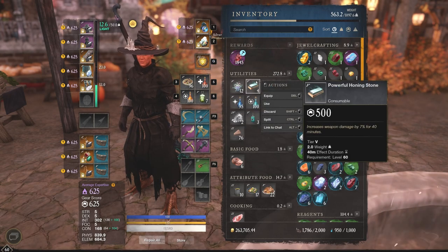Now we go over to the Honing Stone. Honing Stone is an obvious one — a lot of people already know this — but Tier 5 Honing Stone is going to give you 7% more damage for 40 minutes. It's going to be nice to have in these arenas.